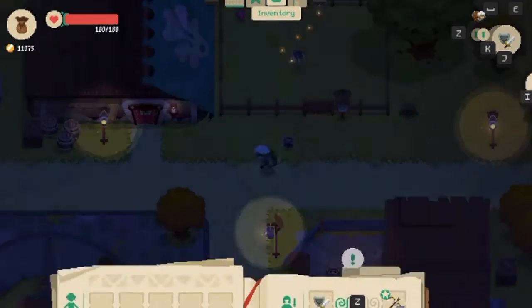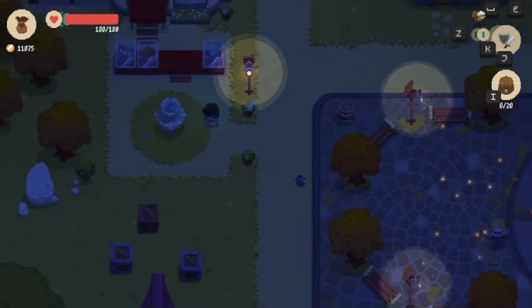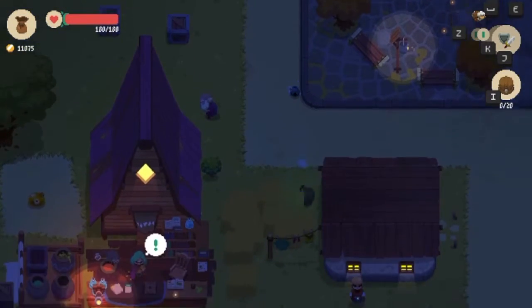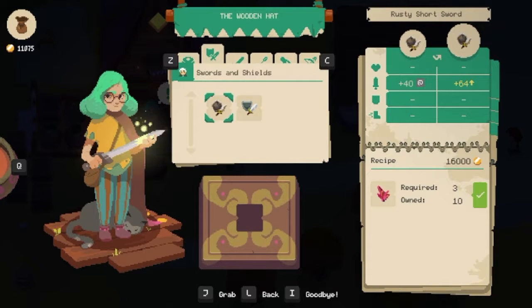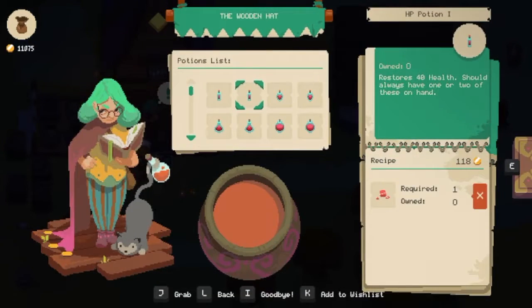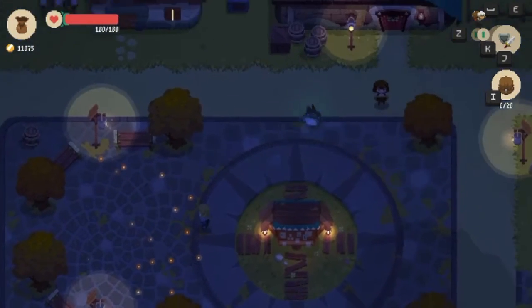Do I have any potions on me? No, I don't. We have 11k gold, which is not too bad but still not enough - we need some more money. This guy right here is closed; we unlocked him last time. He gives us a few items from the dungeon, which is not too bad. Can I enchant anything? I have one of the swords but they cost too much, so no. We don't have any potions - no gel. That's embarrassing.